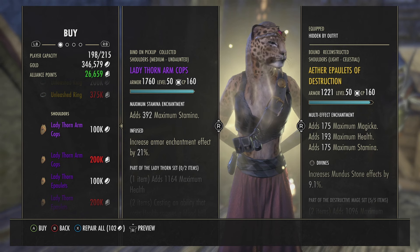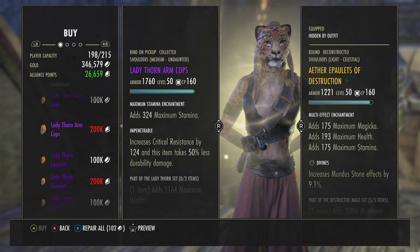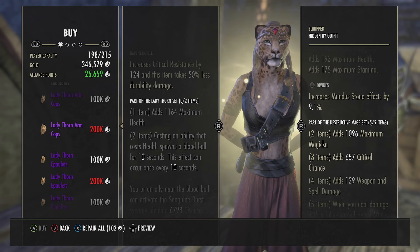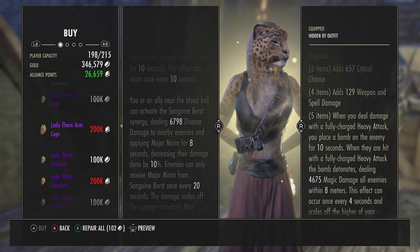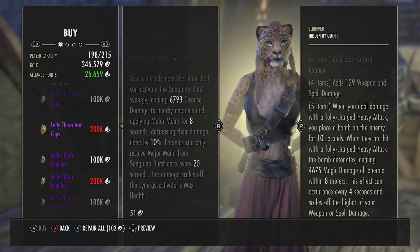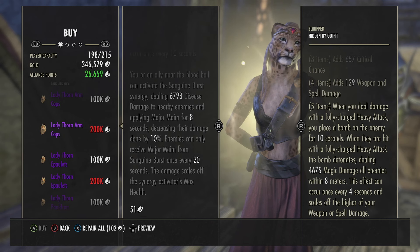Lady Thorn Arm Cops — available in light, medium, or heavy. 100,000 gold or 200,000 alliance points, coming in Infused and Impenetrable. One item adds 1,164 maximum health. Two items: casting an ability that costs health spawns a blood ball for 10 seconds, once every 10 seconds. An ally near the blood ball can activate the Sanguine Burst synergy, dealing 6,798 disease damage to nearby enemies and applying Major Maim for 8 seconds, decreasing their damage done by 10%. Enemies can only receive Major Maim from Sanguine Burst once every 20 seconds, and the damage scales off the synergy activator's max health.